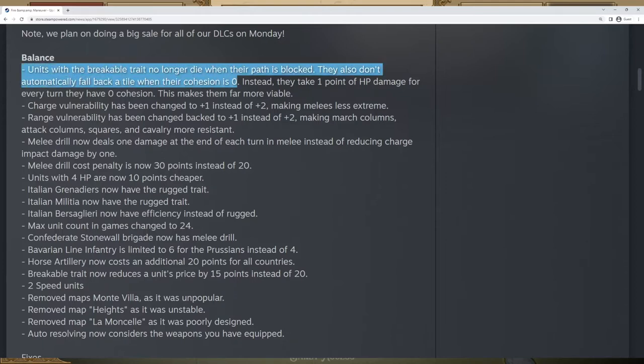Units with the breakable trait no longer die when their path is blocked. They also don't automatically fall back from a tile when their cohesion hits zero. Instead, they take one damage at the end of turn whenever they have zero cohesion. Essentially, these units now bleed if they are going to be out of cohesion and next to enemy units.